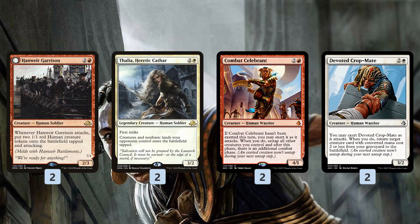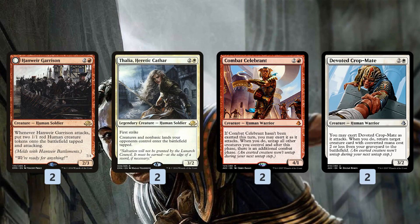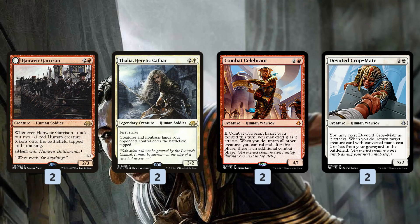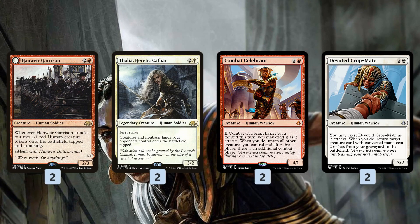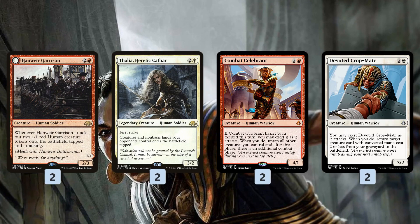At 3-drops, we get a couple of Hanweir Garrisons, a human that makes even more humans. As a 2/3 for 3, it's not super powerful, but when it attacks for a total of 4 damage and splits across different bodies that stick around, the next turn it's attacking for 6 if the tokens live — it gets out of control quickly, kind of like a Hero of Bladehold. Thalia, Heretic Cathar, slows down our opponent. Combat Celebrant gives us extra combat steps. Devoted Crop-Mate is a card advantage-type card — when we exert it, we can return one of our 2-drops from the graveyard to the battlefield, so if a Channeler Initiate, Duskwatch Recruiter, or Glorybound Initiate dies, this gives us a way to get it back.